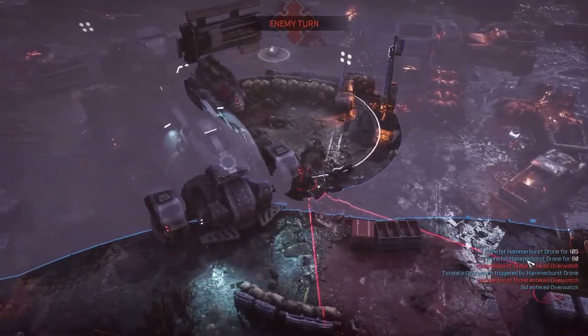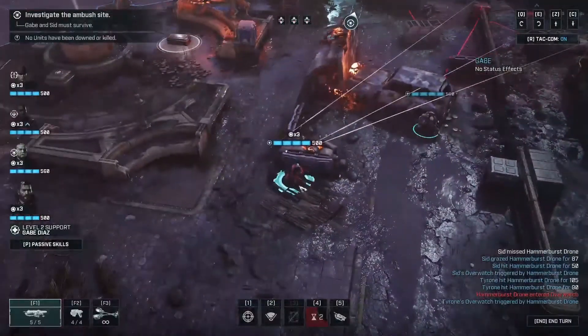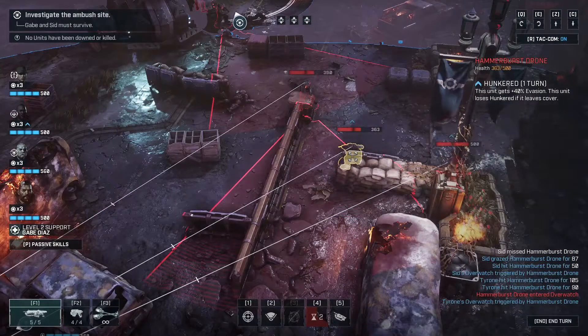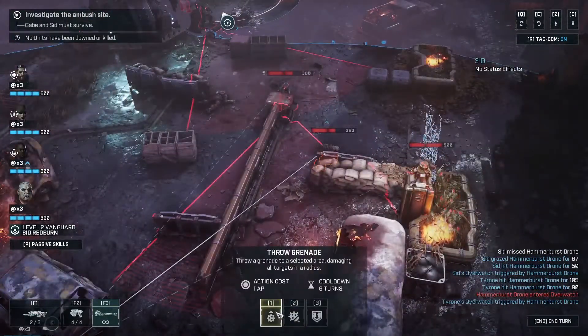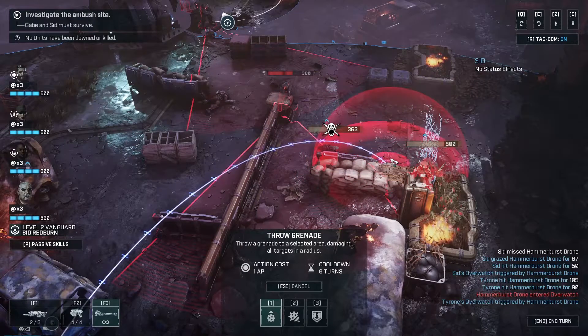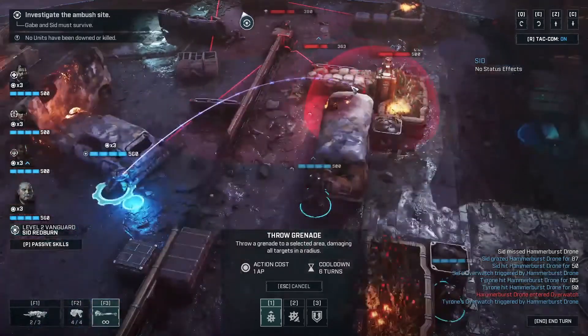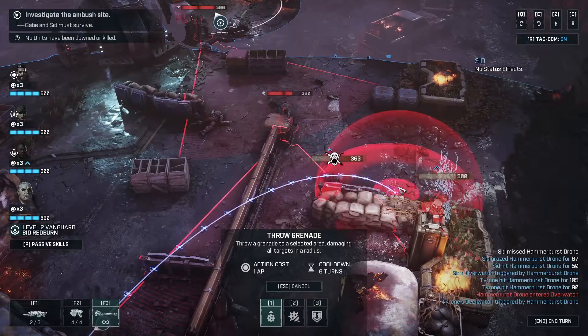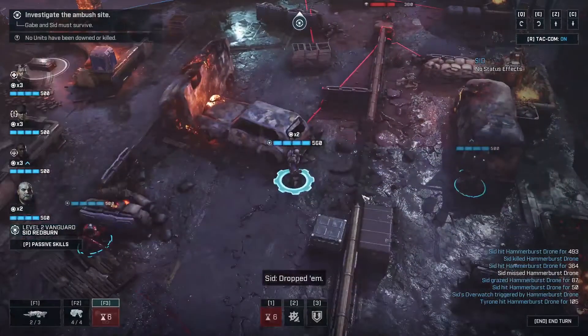I don't have vision on any of them yet. They're going to aim for this guy if I use it on him. Unit may take no action this turn, won't trigger overwatch. I don't want to experiment right now — I'll have to use that in the near future. Let's get overwatch on him, vision's not great. Tyrone hit him twice — he had one action in there. That's four of them. Hunkered — unit gains 4% evasion, loses hunkered if it leaves cover. Which would have been really good with the shock trooper. Standing by.